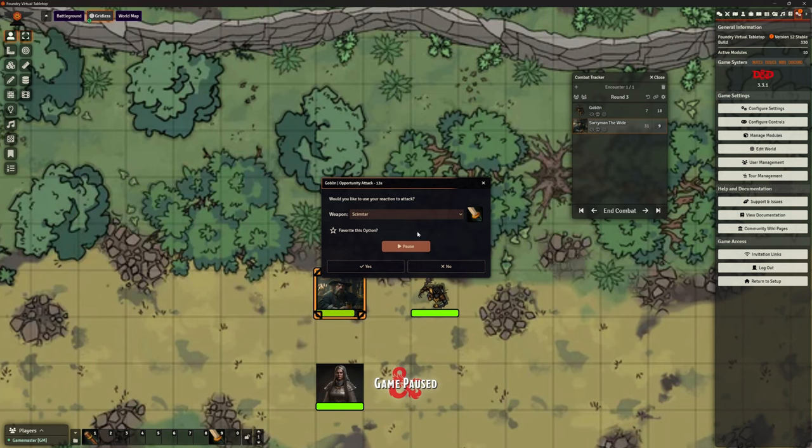I would be using that attack of opportunity pop-up box — the first time it comes up I'm going to click pause to explain to my players: this is what happens when attack of opportunity occurs, you can choose to do it, you can click yes or no, but you can only select a weapon that you've got equipped. No pulling a maul out of your back pocket for attacks of opportunity only. Then in future I'll tell them there is a countdown — if you miss it, you miss it. Pay attention.